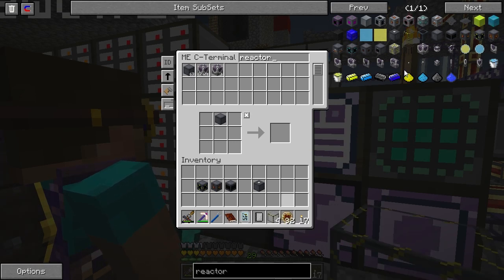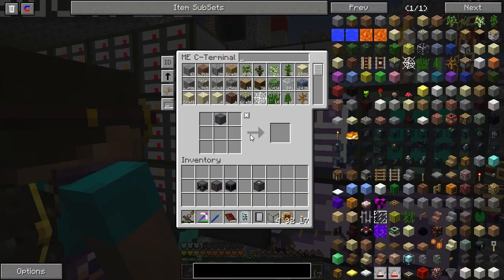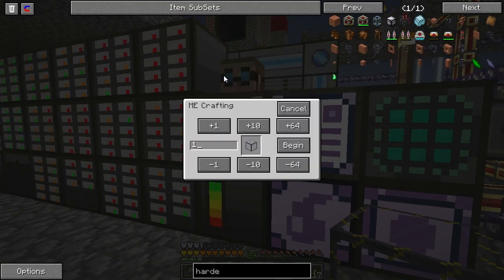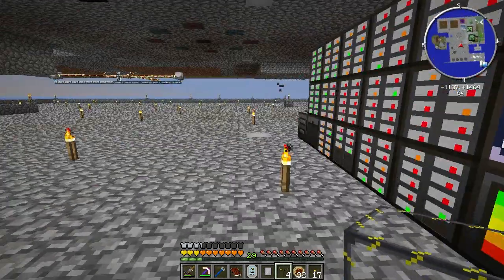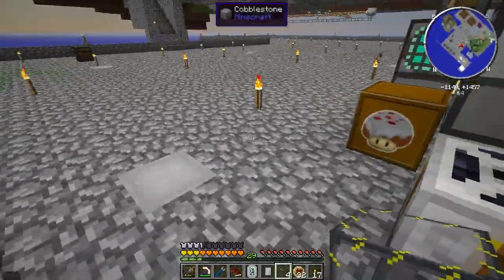Alright, let me figure out how to best automate the purple dye thing, if there's even a way. I'll be back in a minute once I come up with a plan. And then Pahimar wants to do big reactors too, right? Yes, I'm glad you thought of me at the very last second.